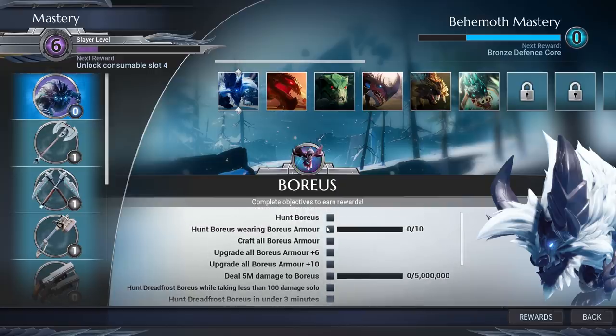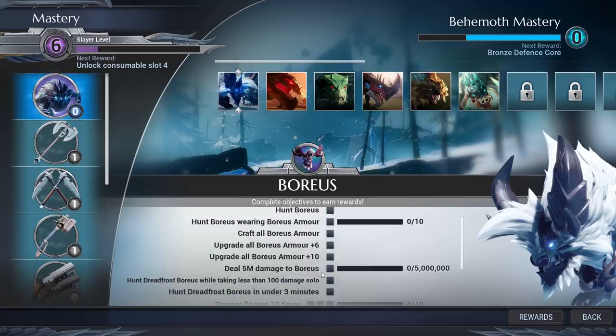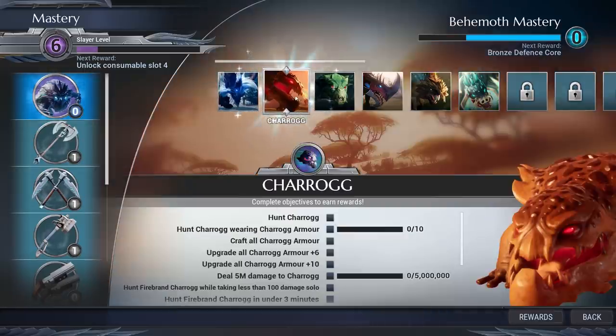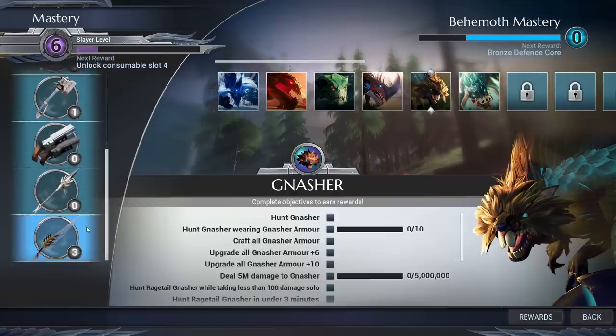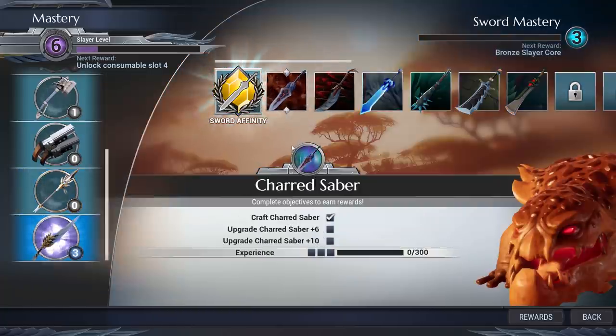A big note I didn't really know until recently: all of these boxes yield the same amount of XP. Even the 5-million-damage one — that's going to take a long time — gives you the same amount as hunting the behemoth for the first time. So spreading yourself a little thin, hunting a lot of different stuff, and maybe crafting the full set and leaving it unupgraded, is a good way to up your behemoth mastery and get those early perks rolling. On the flip side, you have your weapons — we'll go to sword since that's what I personally play.